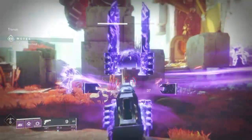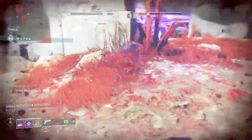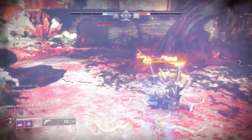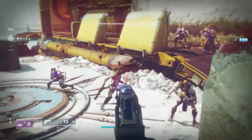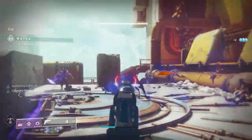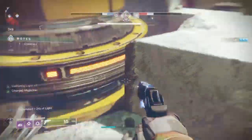Essentially, that's 20 bullets dealing double the damage of a normal sidearm. Where this can even exceed my previous builds is with Gift of the Traveler — it's so fast and has such good target acquisition that you can greatly increase your DPS with these double-damage bullets.